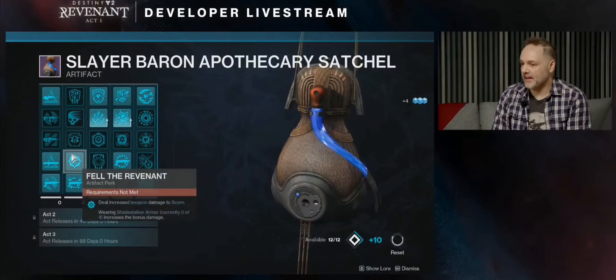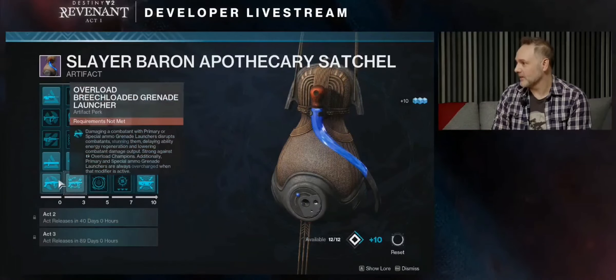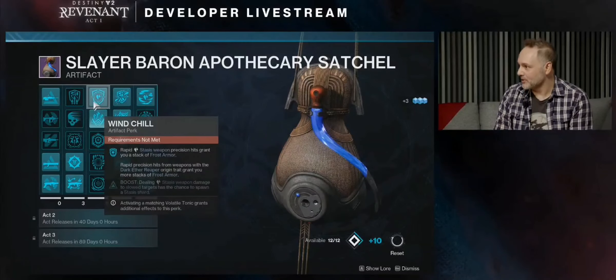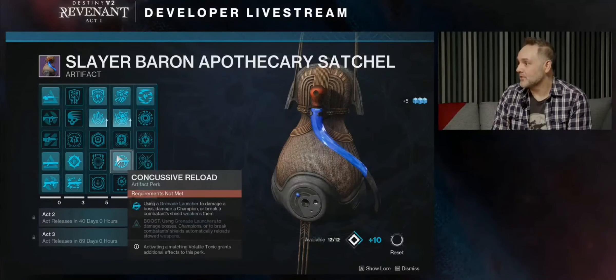We're also adding a bunch of grenade launcher perks. We've got overload grenade launchers, which is great for tagging those super deadly overload champions. Also bringing back a variant of everyone's favorite grenade launcher artifact perk, Breach and Clear. So you can weaken enemies, and then when you boost it, you can get the second part of that old perk.